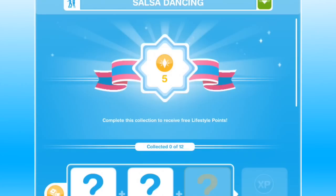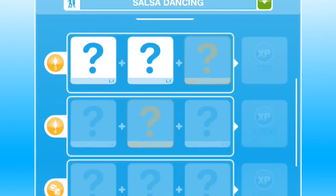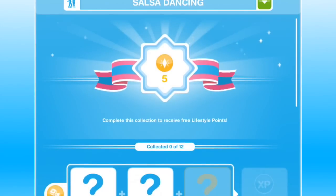If you complete the salsa dancing hobby — meaning that you get all 12 of the prizes for the salsa dancing hobby, as seen in this grid here — then you unlock the ability to build a Latin Villa on any lot in town. The salsa dancing hobby grid has been completed in my game already; I just restarted it to get the 5 LPs for completing it the next time through.